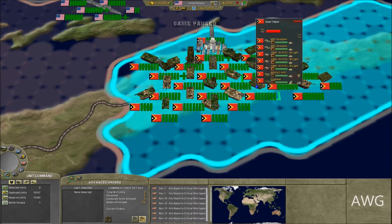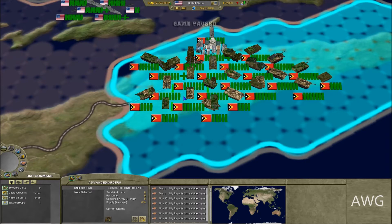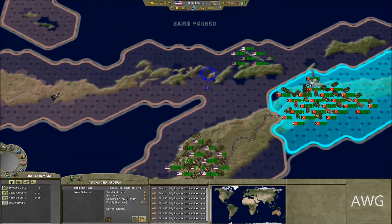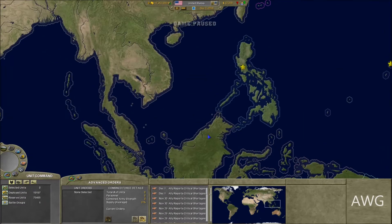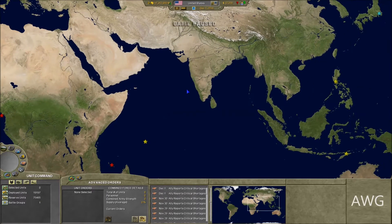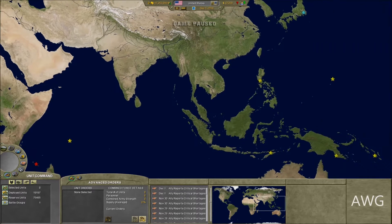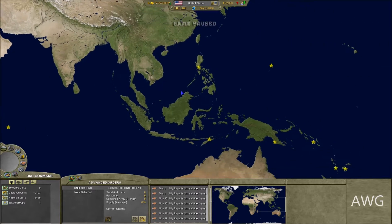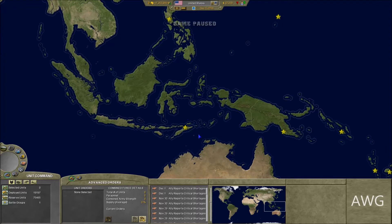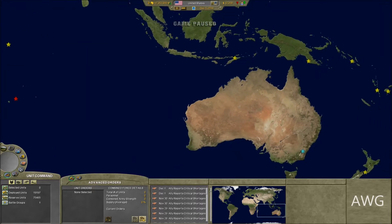East Timor's units consist mostly of obsolete designs — engineers, AMX, Scorpion units, T-90s. The in-game year is 2036, almost 2037 — holy crap! I started this World Annexation let's play around 2013 in real life, and in-game it's been 17 years since the game starts in 2020. We're almost at 2037, so 17 years into the World Annexation save!